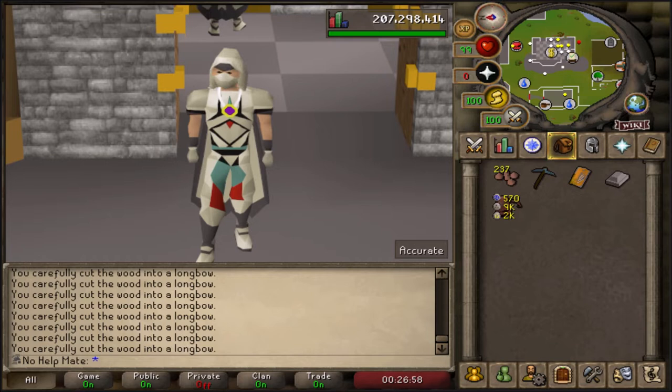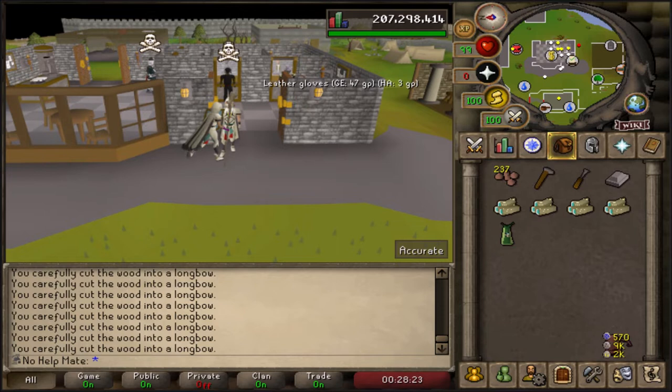What you're going to need is hop seeds, clockworks, a hammer, a chisel, and then four of the logs you're going to use, as well as a digsite pendant. I'm going to show you how to get all of this right now. Hop seeds you can get from various sources - you can even buy them in small amounts from the farmers around the game - but the best way to get them in bulk is actually from pickpocketing master farmers.